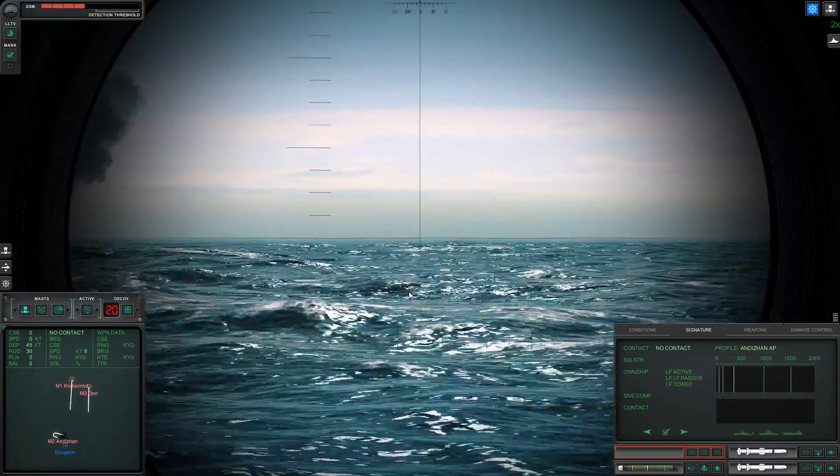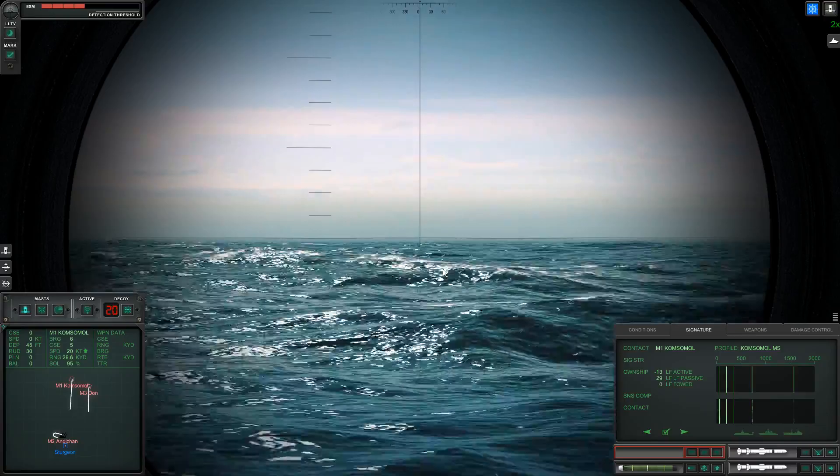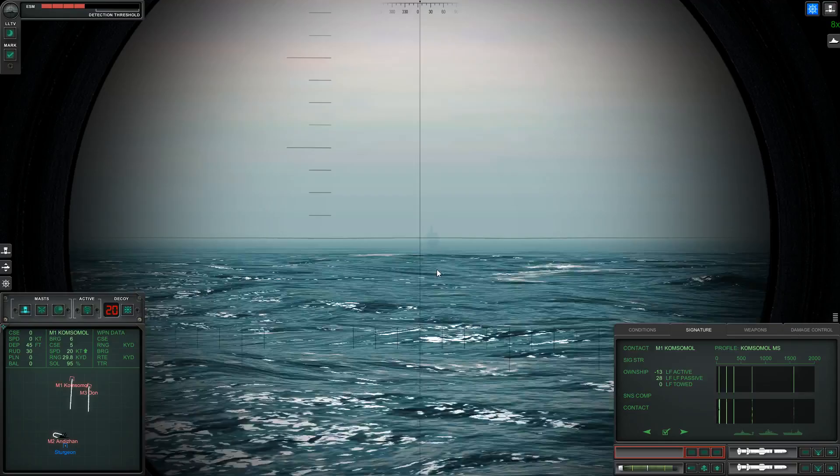We've made a big hole in the ship and now it's going to start sinking. You can see our periscope in the distance, the ship in the background, and the bottom of the ship as it goes down. That's how torpedoes work — pretty simple and straightforward.